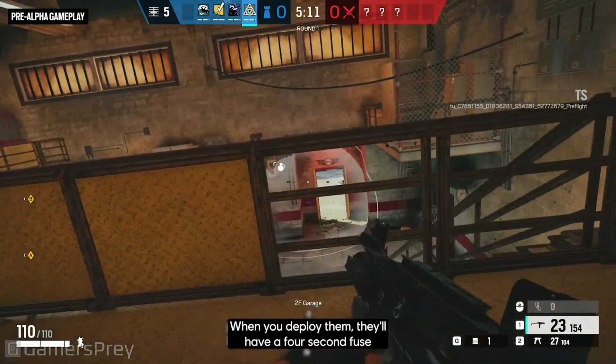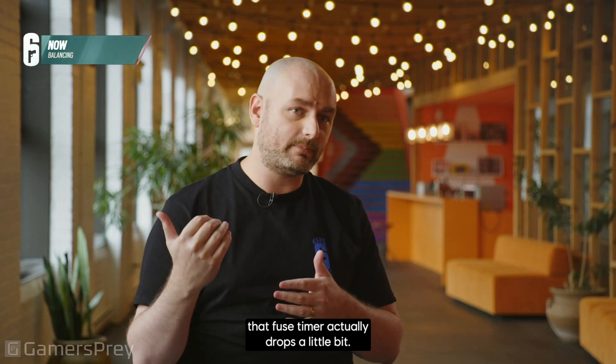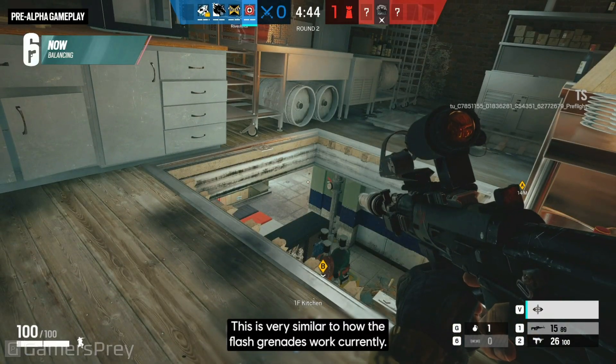When you deploy them, they'll have a four-second fuse timer on them. And then after bouncing off a surface, that fuse timer actually drops a little bit. This is very similar to how the flash grenades work currently.